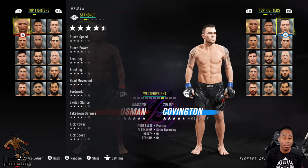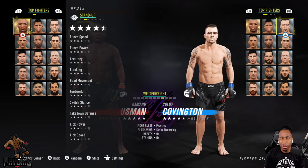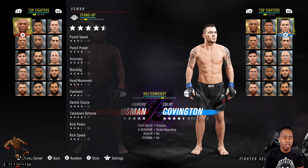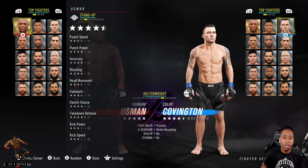In certain matchups my game plan will be different. For example, fighting a GSP versus fighting a Kobe Covington or someone else — the approach changes. Let's go ahead and go over his stand-up stats.